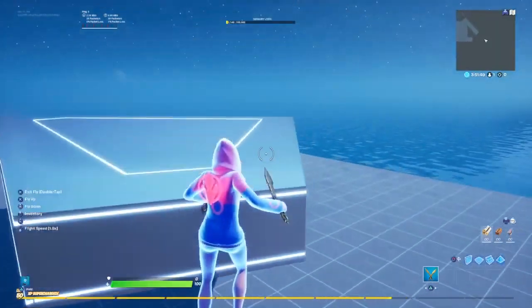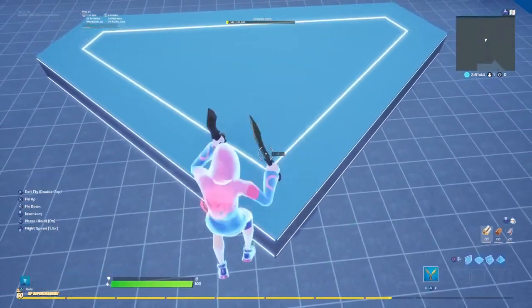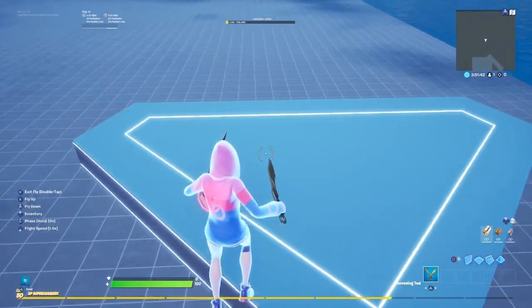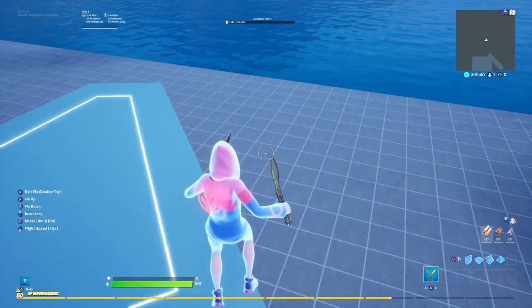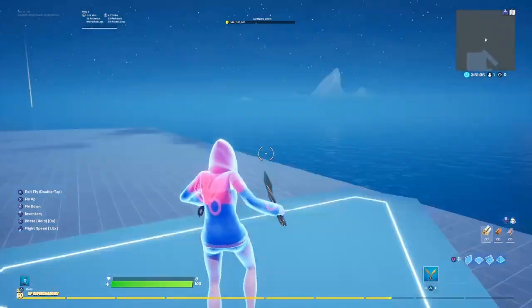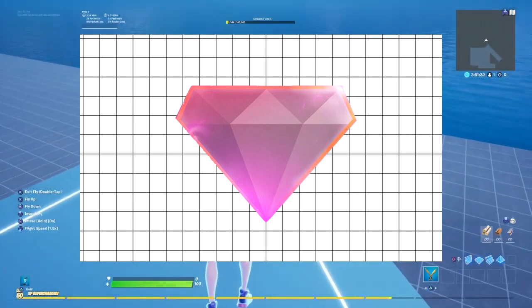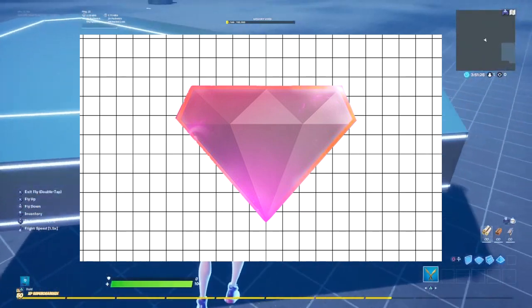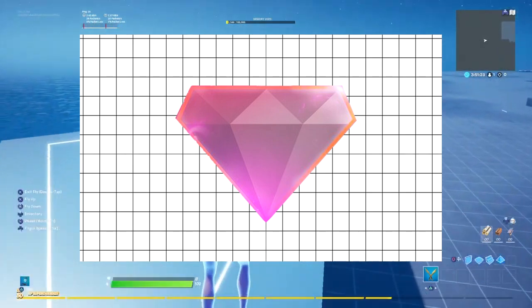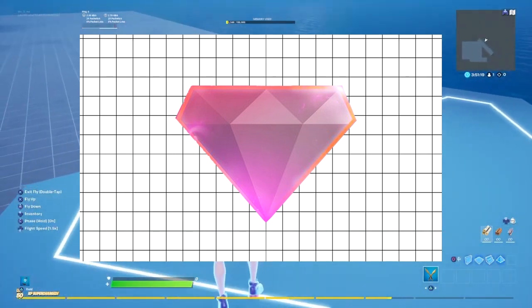The first thing you guys need to know: let's say this is the logo I'm trying to make. I'm going to take this logo and put it into Photoshop or anything else and put it behind a grid — I'll put an example up on the screen right now. The reason we're doing this is to make the logo as accurate as possible. If you want to get the logo as close as possible to the original, you guys need to do this.